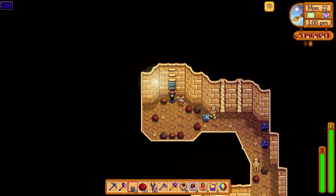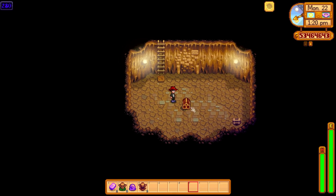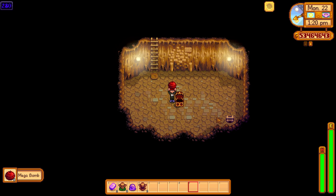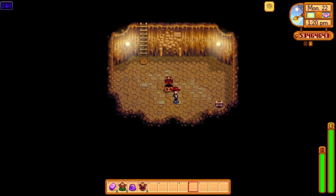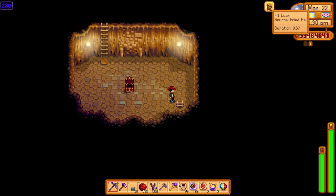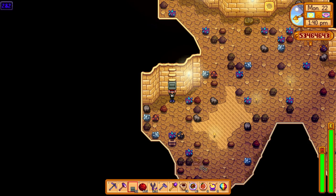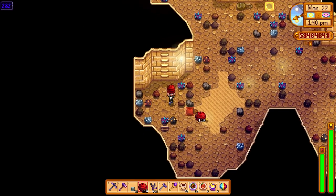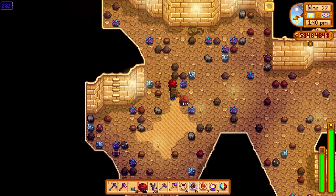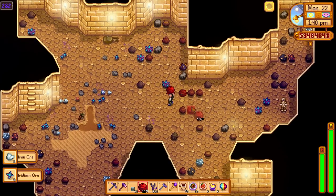We are finding none of these treasure floors though. Finally — floor 280, that took so long. God damn it — five mega bombs. Okay. These small floors are quite good to use bombs on. There's already a ladder here but just to get some iridium and stuff it's going to be quite handy.